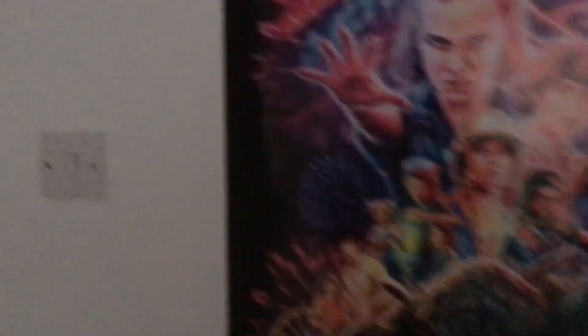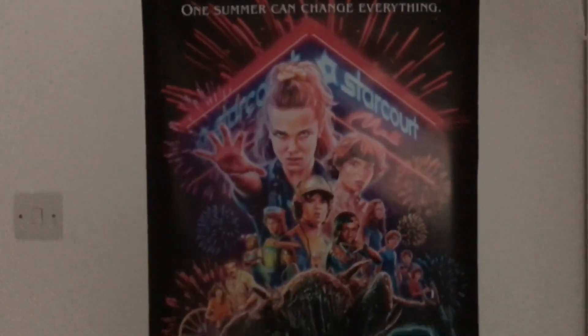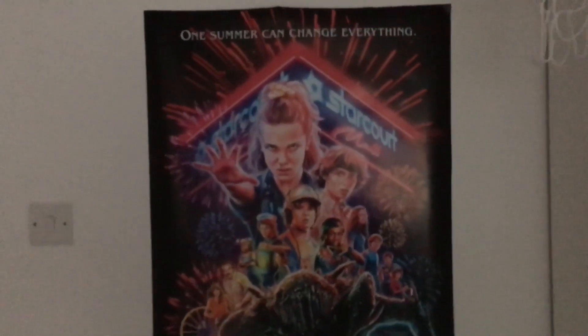I'm starting off the setup in the same place I was last time. Over here is my door — I've got my United 1878 little door hanging thing there. My basketball isn't on the door anymore, and there's no longer a poster here. If you turn to this wall here, last time there wasn't anything on it, but this time I've got this Stranger Things 3 poster. I don't actually watch Stranger Things on Netflix but I think it's pretty cool. I've now got my basketball up on top of my wardrobe.